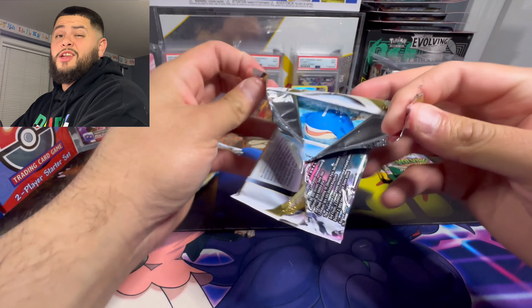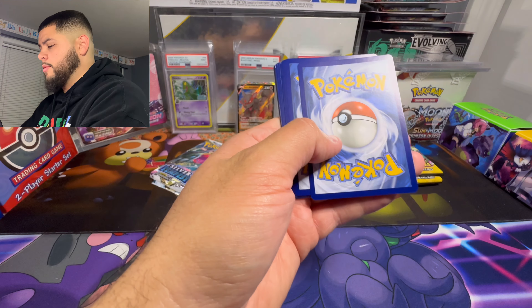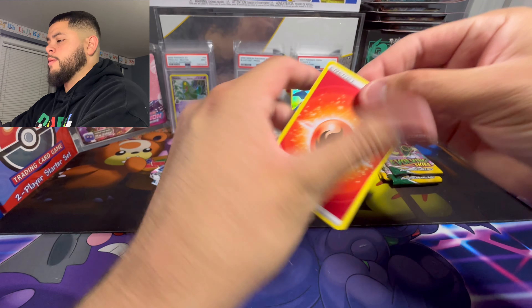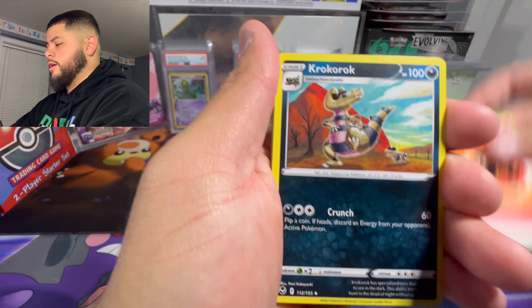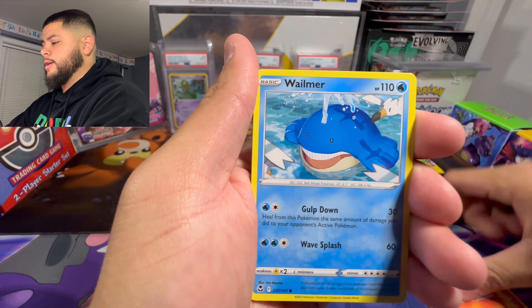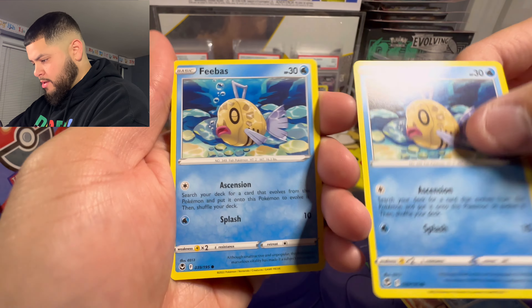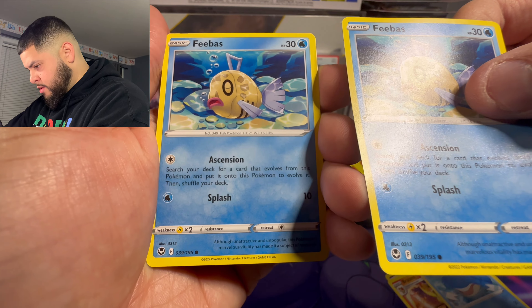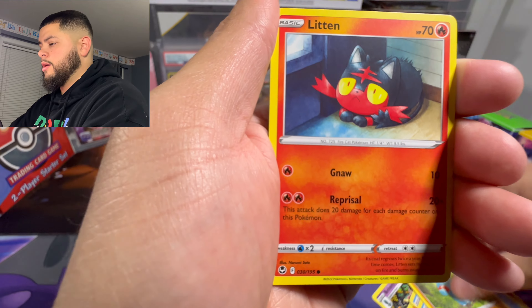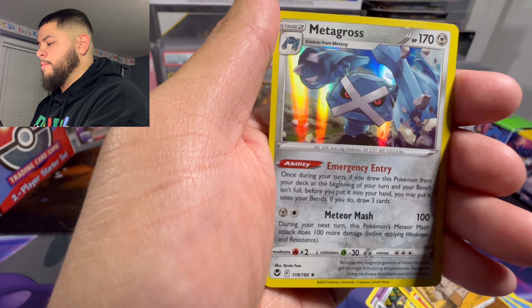I need an alt art - I still haven't pulled the Unown alt art from Silver Tempest. Another black code, one two three four. Croagunk, Brakes in Wailmer... wait, wait, wait - hold on - what? That's some error or something, I'm getting scammed! Fennekin, Litten, Stonjourner, and a Metagross holo.